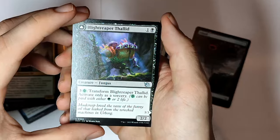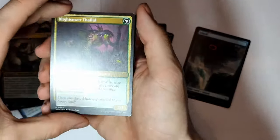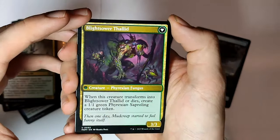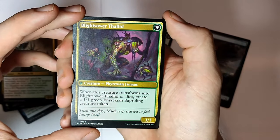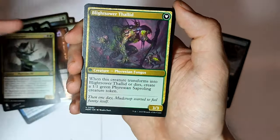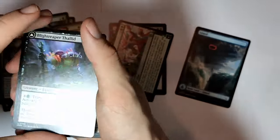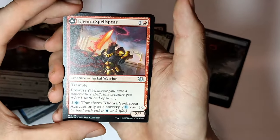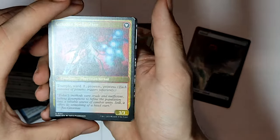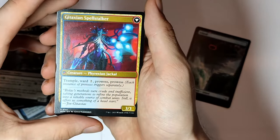Blight Reaper Talit — Transform Blight Reaper Talit, activate only as a sorcery. There's a lot of transform creatures in this set, which I like. Blight Sour Talit — when this creature transforms into Blight Sour Talit or dies, create a one one green Phyrexian Saproling creature token. Sadly I don't have that. And Kenra Spell Sphere — transformation again. Oh, this looks awesome. I like it. Trample, War II powers.